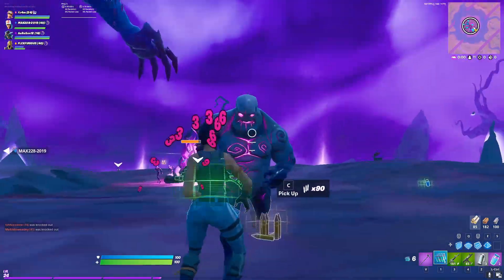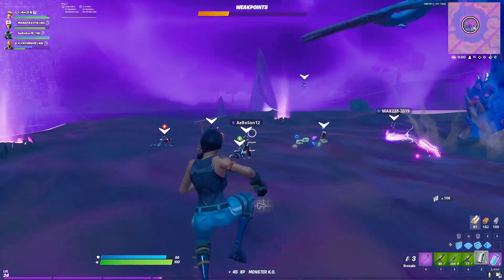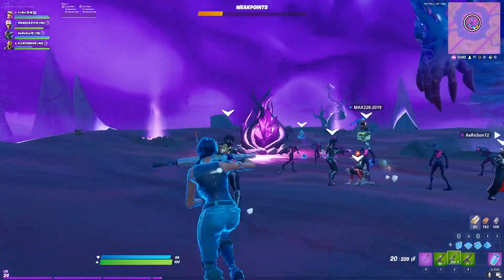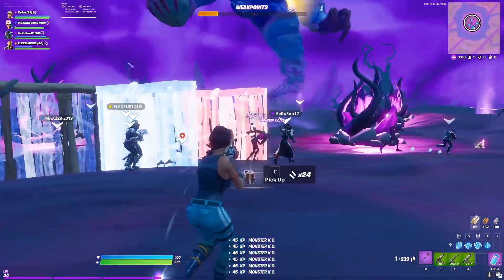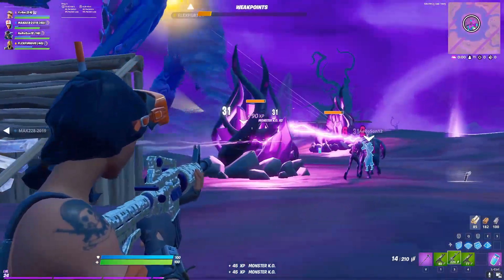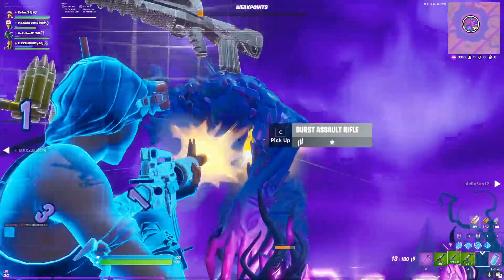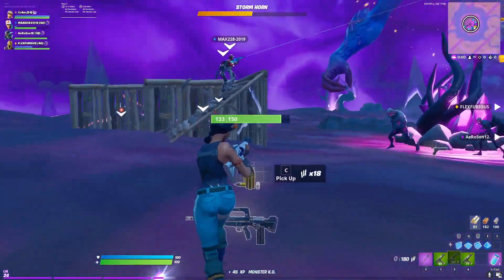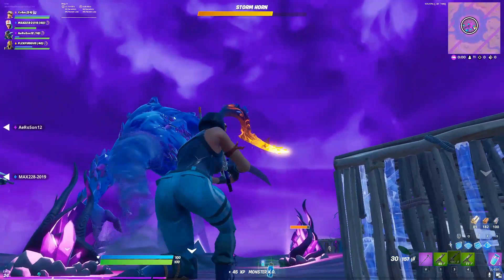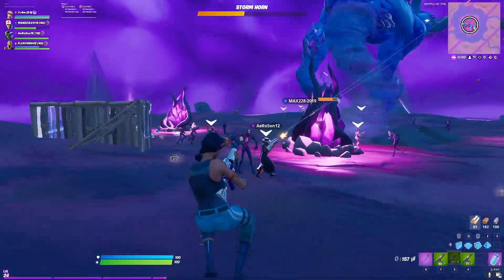Tip number three is to make use of every item you have. The loot pool is stripped back, but there are healing items like slurp juices and chug splashes in the Storm King game mode, and then there are traps like campfires and the mounted turret. The mounted turret is really good because it does 40 damage per shot and doesn't use ammo. Make sure the structure you build is robust enough so zombies can't knock you down, and wait for the Storm King's spin attack before deploying it because the spin will destroy all your structures including your turret. Set it up near a bounce pad or a vent so you can escape if a beam attack is coming for you.